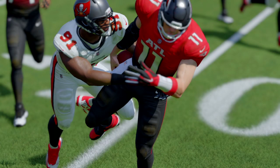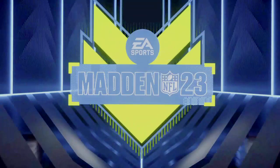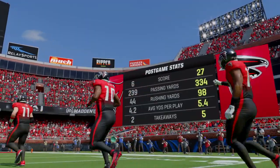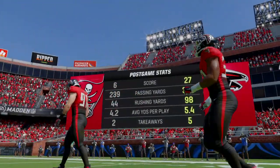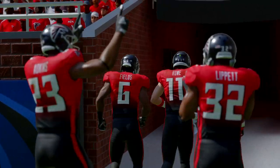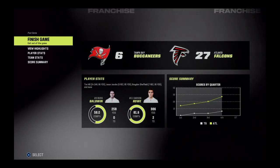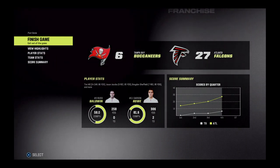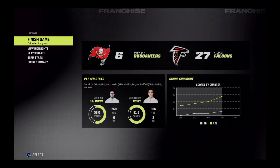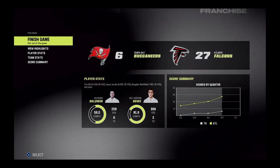It's a victory for the Atlanta Falcons, and it was their defense that led the way, allowing just three points — that lone field goal in the entire second half. Offense sells tickets, defense wins championships. In this game, maybe a championship wasn't won, but a game was by the defense — holding them to just a field goal, that's a heck of a job. The Falcons get win number ten on the year, moving to 10 and 1, and they'll hit the road next week to take on the Buffalo Bills. For Tampa Bay, it's a loss that could cost them a first round bye as they dip to 9 and 3, and they'll host the New Orleans Saints next week.